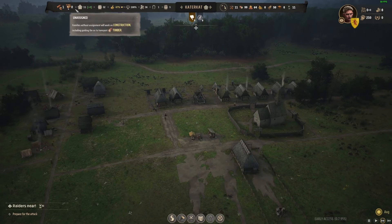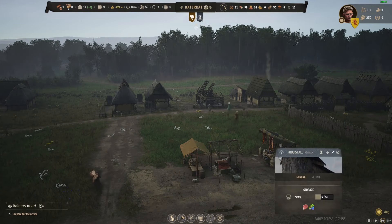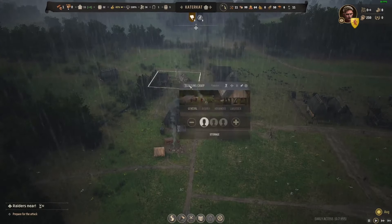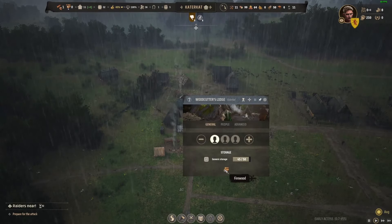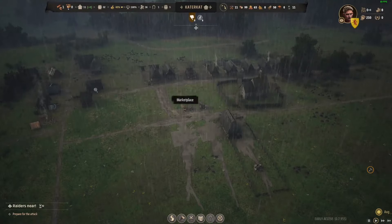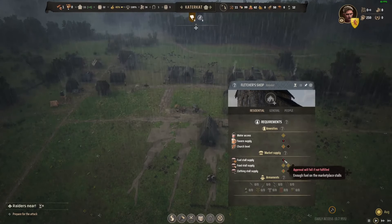Wood's getting dropped off. Thirty-two people now in town. We're going to have to get our woodcutter back on, but we need it for construction. Who can we take off? I think we've got enough timber for the moment. Let's just get this guy back on — he doesn't even really need to work, we just need to transport really, just to restock the market. Then we can put him back on wood cutting until we get some more people working.